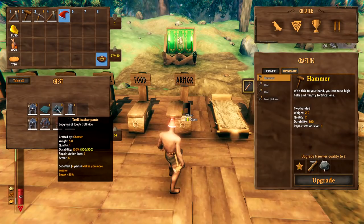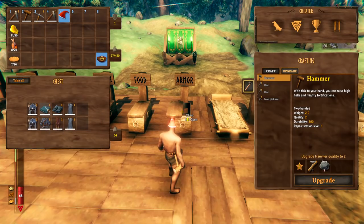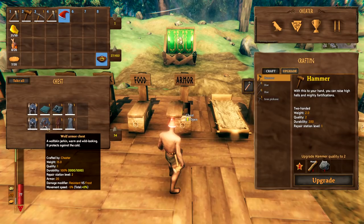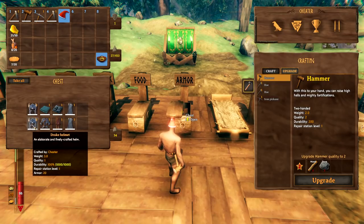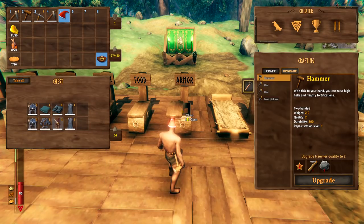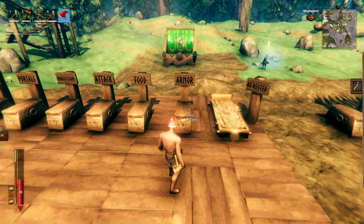My troll armor was upgraded to level two, but there is a massive jump if you can get wolf armor. A level one troll tunic gives armor of 6, while wolf chest armor gives 20 — and the wolf legs are the same. Wolf armor is not that difficult to get — I have a video showing how to breed wolves for the resources. I also had the drake helmet, which is another good piece. Wolf armor only has a 5% movement speed reduction, which is not too bad.